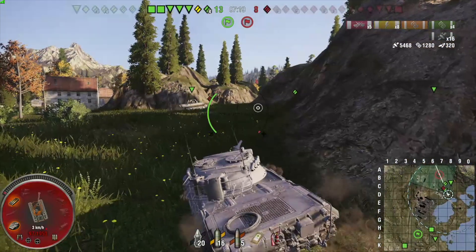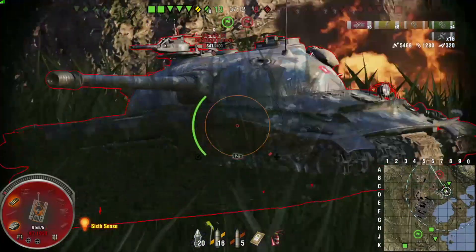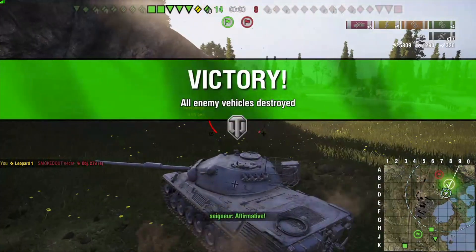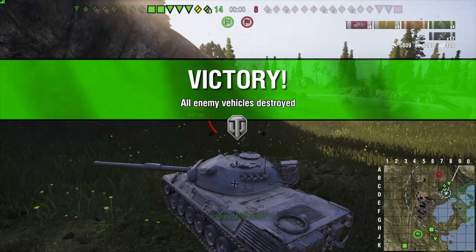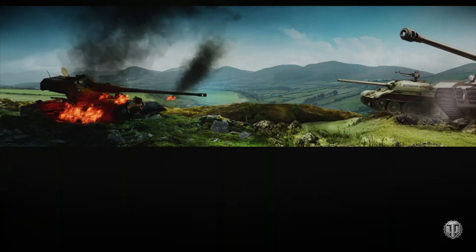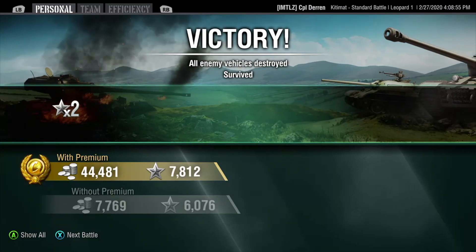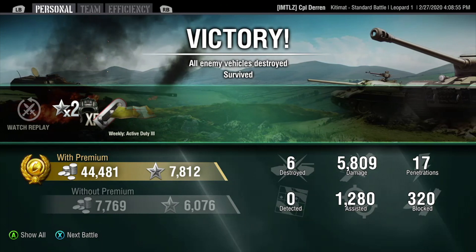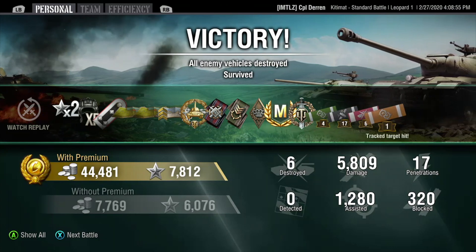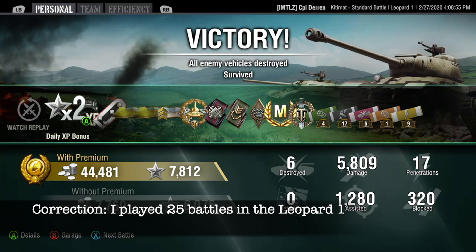The Scorpion and other tanks roll up to assist with the remaining tank — the 279E — and I manage to take care of the 279E with my remaining shot. As you can see, it's a very good game being aware of the tank's pros and cons, walking away with pretty much 7K combined damage, a mastery badge, top gun, and high caliber battle in the Leopard 1 — a very good game for a tank I've played less than 10 battles in.